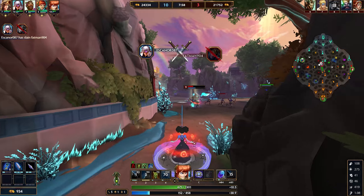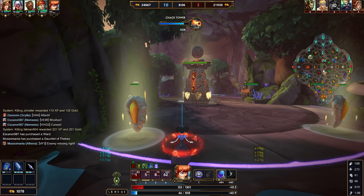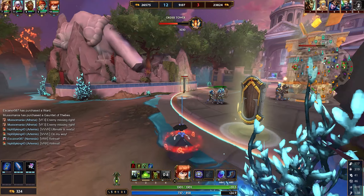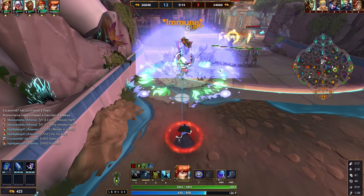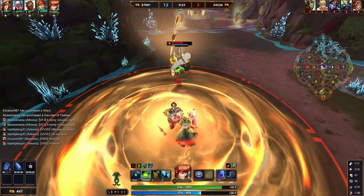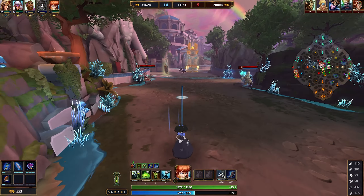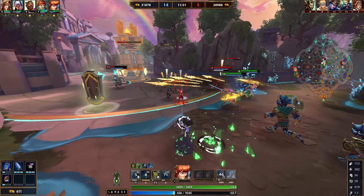The third ability is very simple — this is going to be your form of escape or initiation. You get to place a sentinel, a little dog, at a target location, and then whenever you press the ability again, you teleport to that location. The cool thing about this ability is that it gives you passive MP5, but also vision. The more you level it, the bigger the range. When you level this ability, you get more range so you can summon it further away, meaning you can recover a larger distance. The ward aspect also increases in diameter as well.